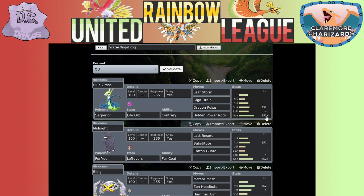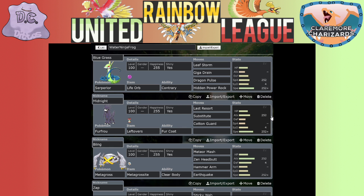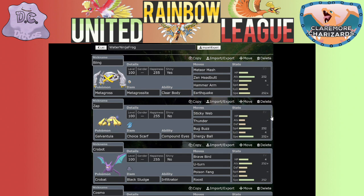Then I have Bling the Metagross - Bling is very good, he's my mega, with a pretty standard set. He has Earthquake though, along with Bullet Punch, to deal with Fire types. I'm worried that Water Ninja Frog could have Charizard, and if it's Charizard X, Earthquake might be the only thing I have to hit him.